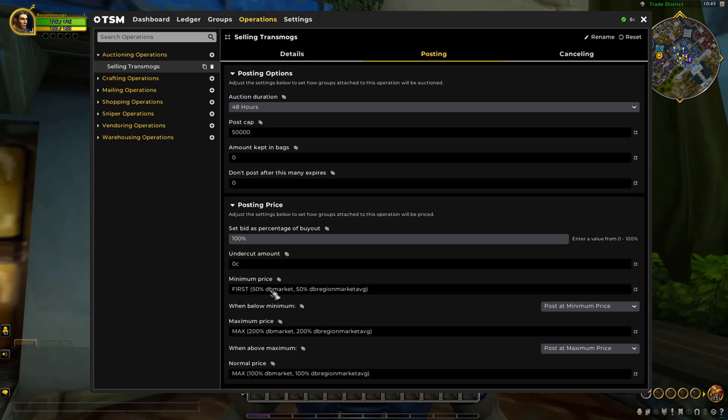The reasoning behind the minimum price: if others are listed below 50% of DBMarket, my items will just post at that 50% minimum — so I'm not selling hard-farmed transmog pieces below 50% of their DBMarket value. If I'm not getting sales because people are undercutting me, I'll simply wait and eventually the price will go back above 50% DBMarket. Most items will be above that threshold, where we'll undercut competitors anywhere between 100% and 200% of DBMarket.